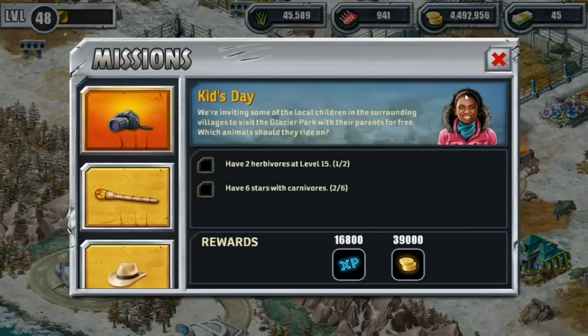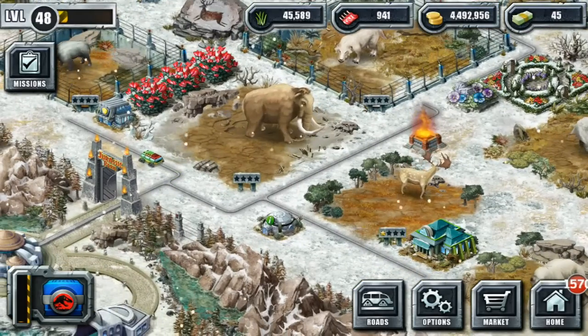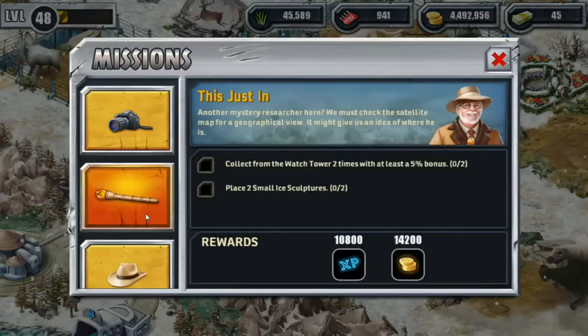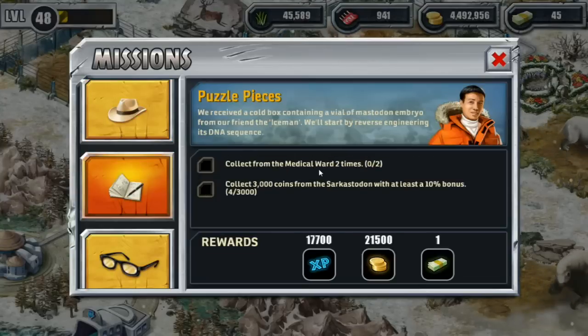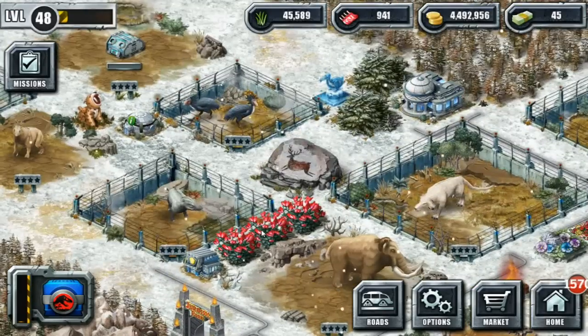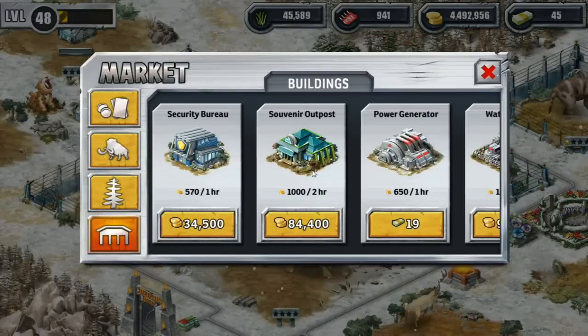We need to have six stars with carnivores, and right now we have these two at one star, so it's going to be a slow process getting everybody up. We also need to collect from the watchtower two times with at least a 5% bonus, place two small ice sculptures, collect from a communications relay with a 15% bonus, collect from a medical ward two times, and have four stars collectively for all animals. It sounds like we need to make sure we have a watchtower and a medical ward.